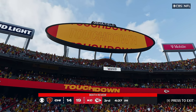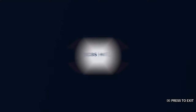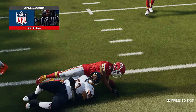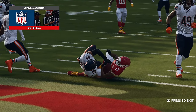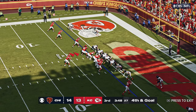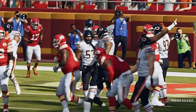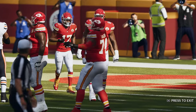All scoring plays need to be verified upstairs — they're going to take a look at this. Is this a touchdown? You just need any part of the football to break the plane — you don't need the whole football. They would go for it on fourth and goal, so they've got another play. He finds Moore in the end zone — touchdown, Kansas City — a one-yard touchdown pass.